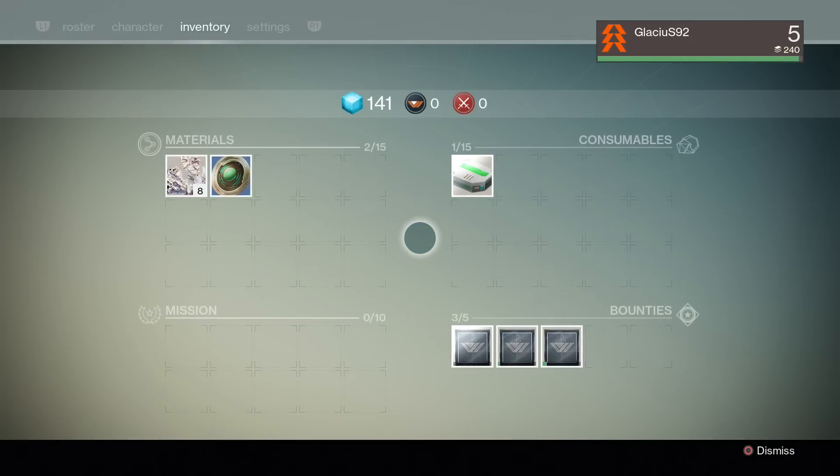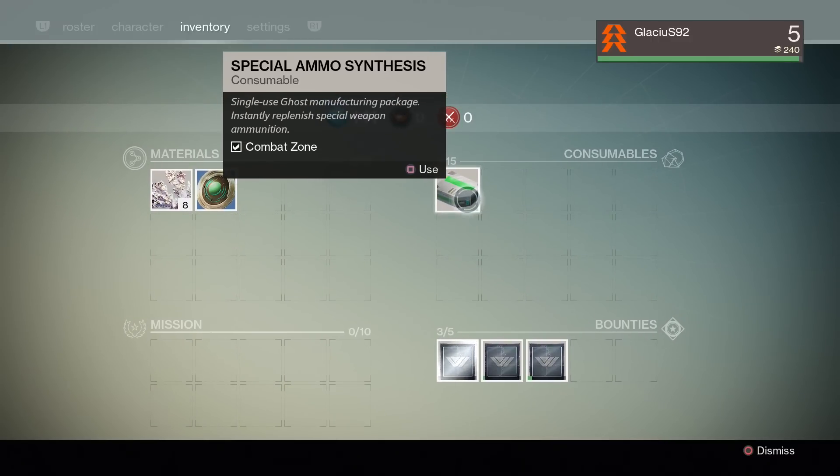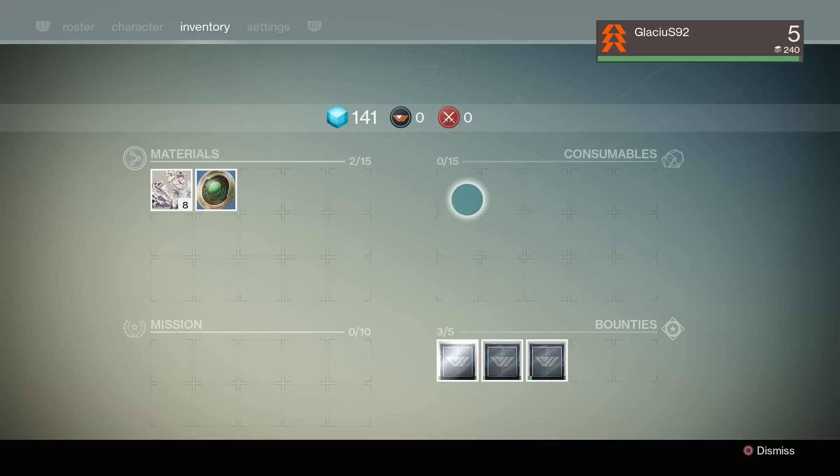Remember to take advantage of the consumables you pick up. They're located in your inventory with perks such as drawing out more glimmer from fallen enemies for a duration, or even replenishing special ammo.